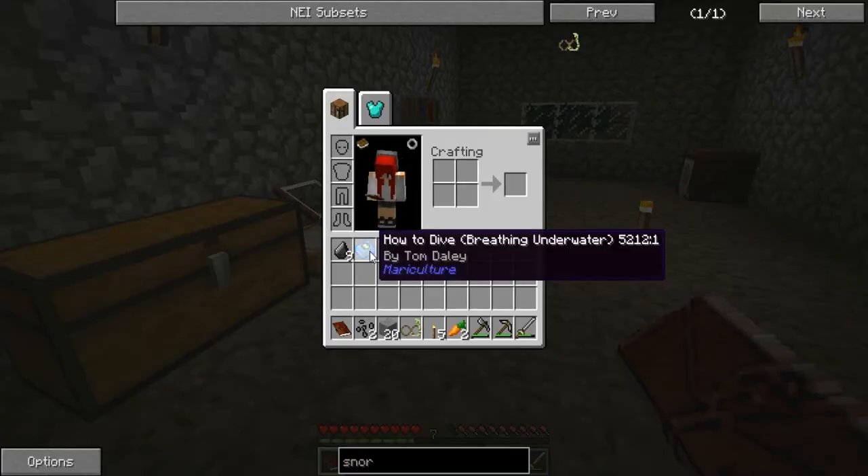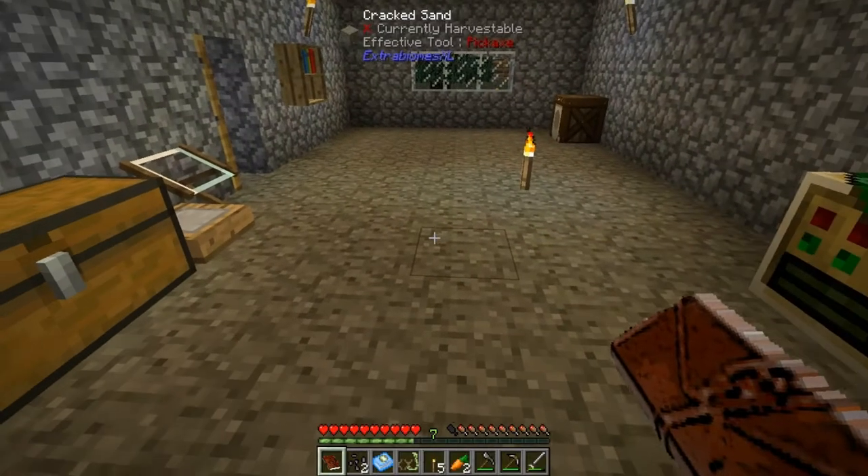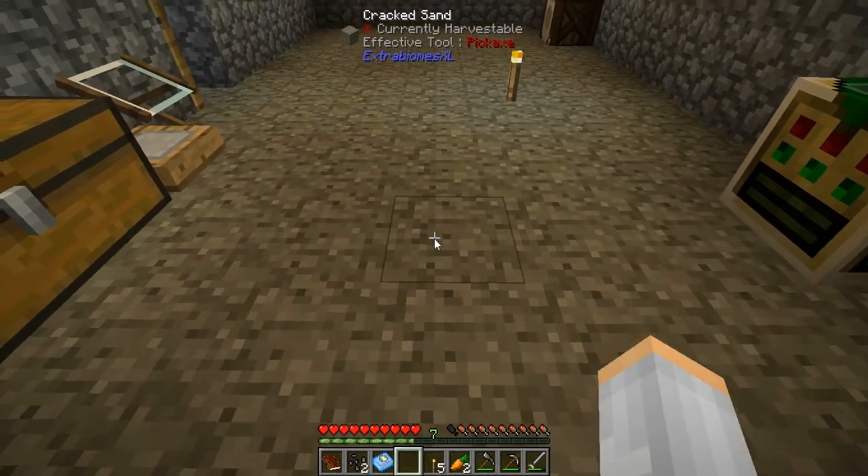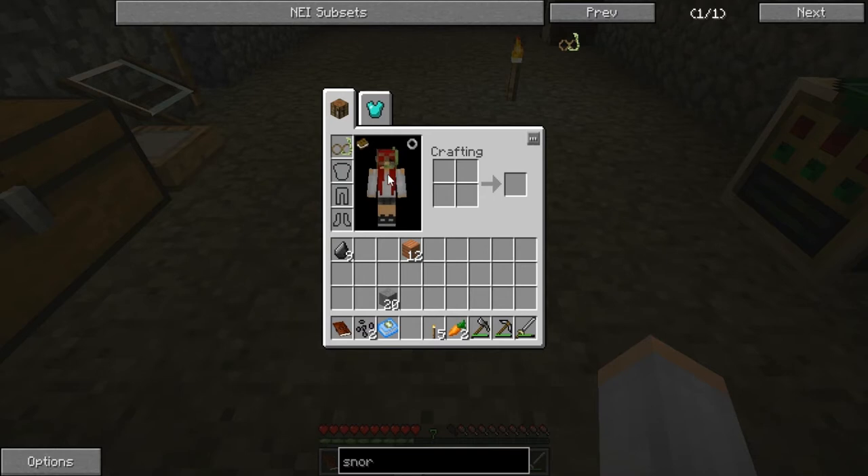Now... oh! I got a book! How to Dive. Breathing Underwater. What does this say? Oh jeez. Snorkels are your basic diving gear. They will extend the length of time you can stay underwater, providing you small amounts of air every now and then. So, can I use this? Ha! Look at me. Ha!